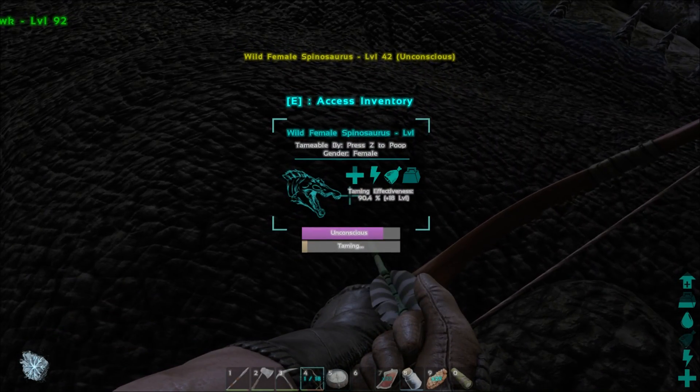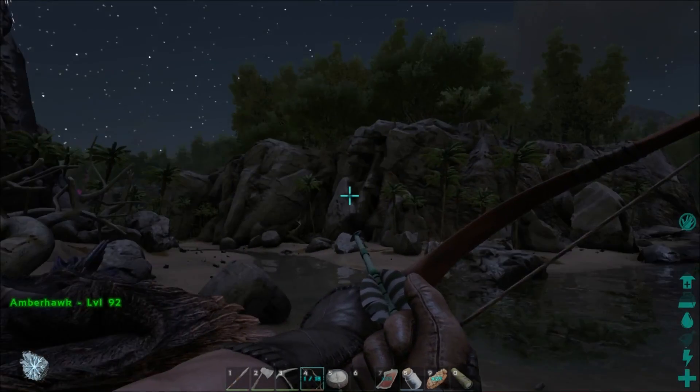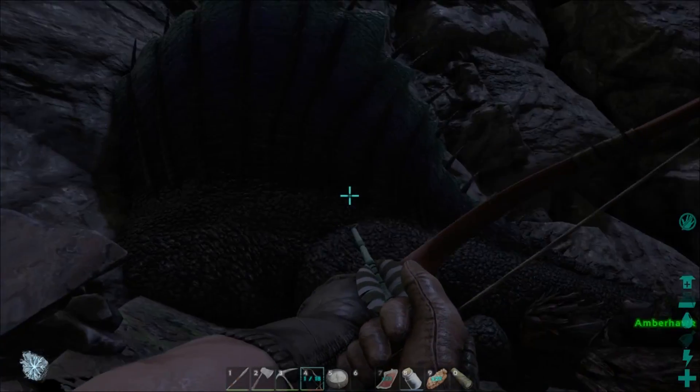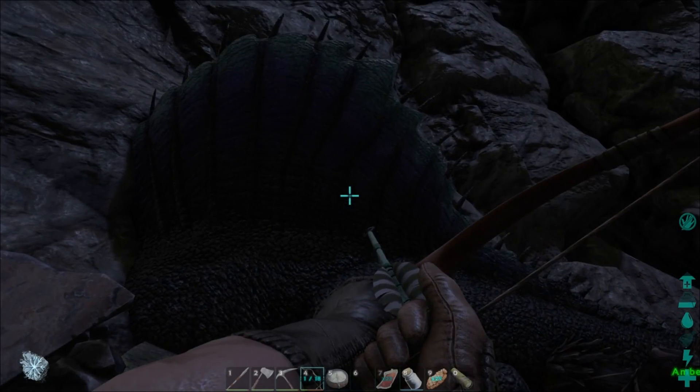There she is — beautiful! It looks safe around here. Oh lord, the consciousness is going down really really fast — the torpor is dropping by five at a time. We've got to pump this thing with narcotics big time. Let's get some prime meat out. We got four from that one Bronto, really really good. I'm also going to give it some regular meat just in case — you never want it to try to eat and not have food, because it will drop the taming meter unbelievably fast. The prime meat expires in about seven minutes, so that should be relatively good. It looks like we're going to have to use quite a few prime meats.